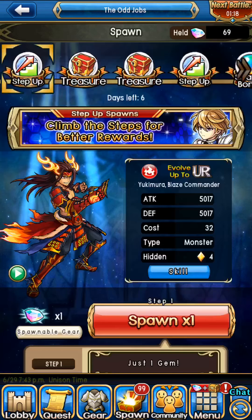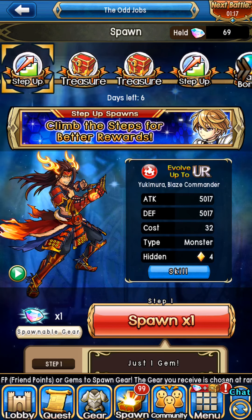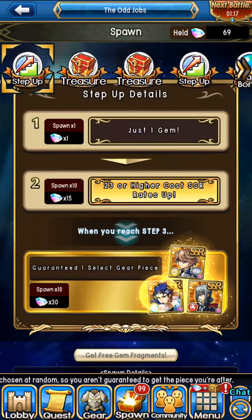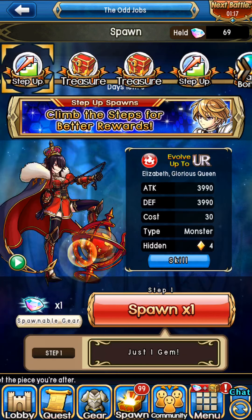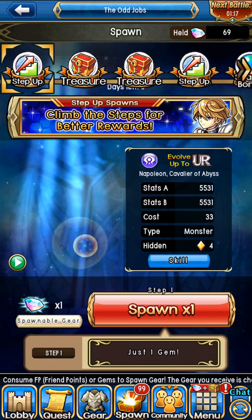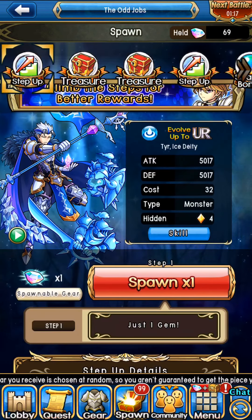Hello, wonderful people! Today I'm gonna be talking about the new step-up spawn — well, it's not really new. They just borrowed and threw a few monsters in there, then called it a spawn. This spawn right here is a three step-up spawn — 46 gems — and at the very end you're gonna get one of these nice crisp spicy-type monsters.